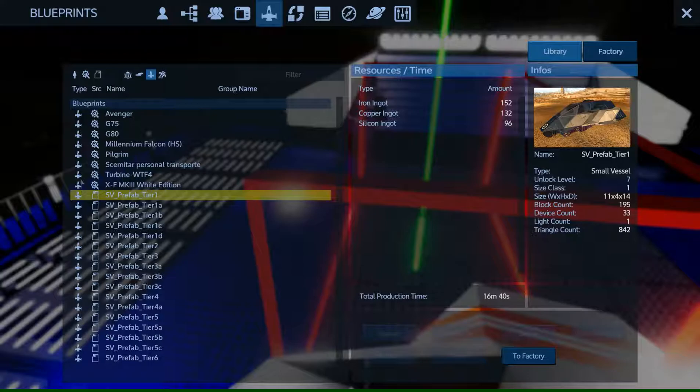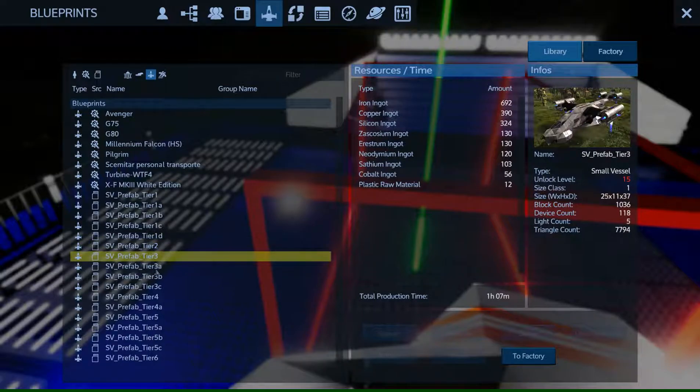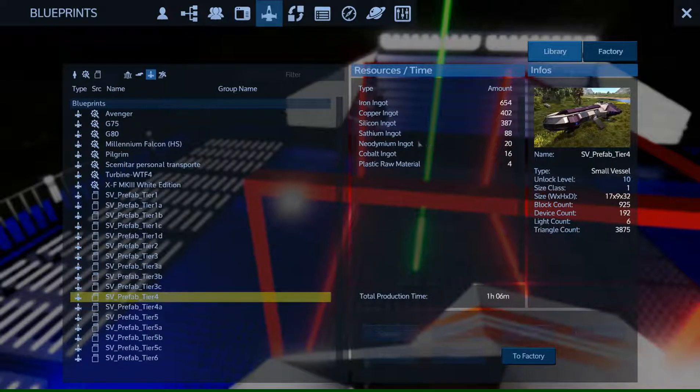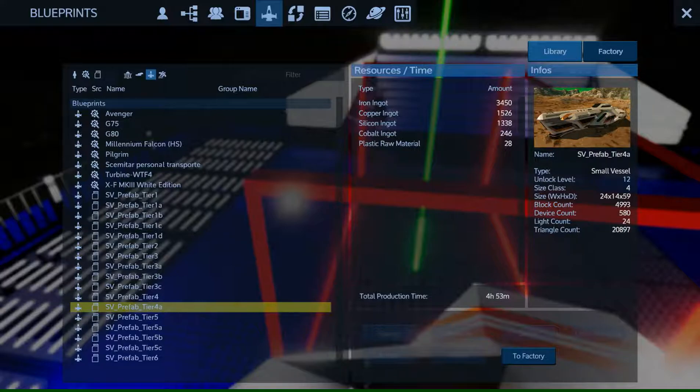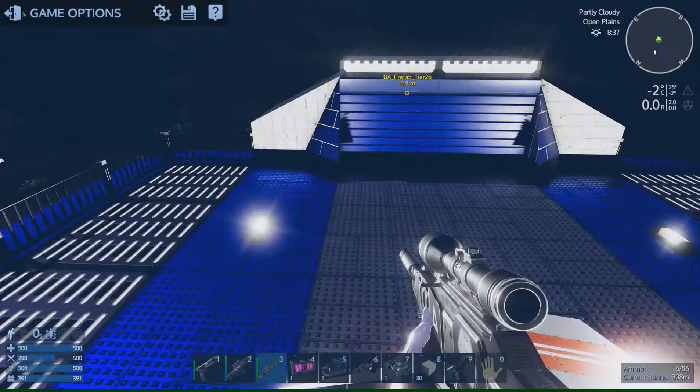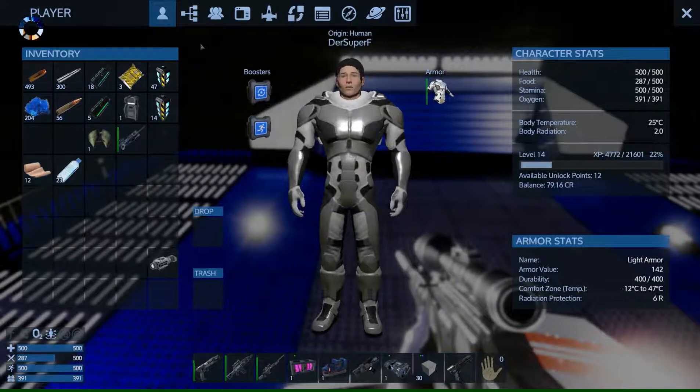I didn't decide — it was kind of obvious that I need a larger ship for warp. And sooner or later I saw that at tier 3C or 4 you need scythium and naudium, which I don't have. But look at this large ship — it doesn't need anything except cobalt, and I have cobalt! So I can spawn this ship here, which takes four hours and 53 minutes. That's a little exaggerated.